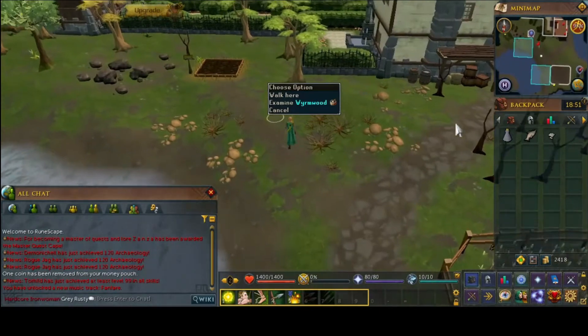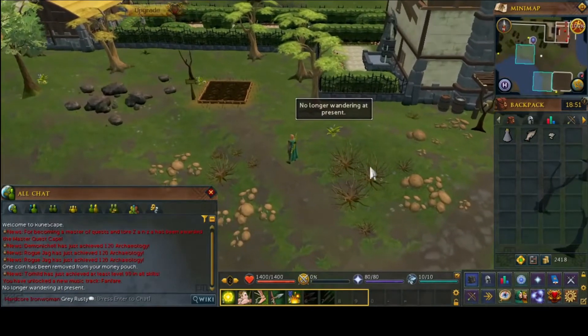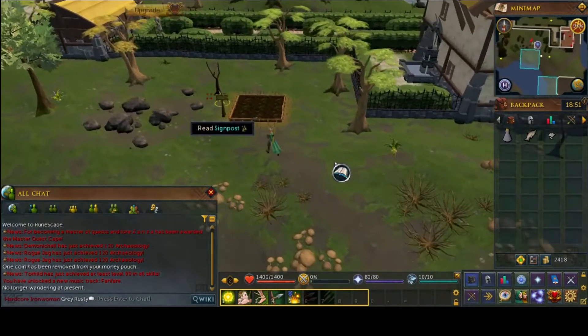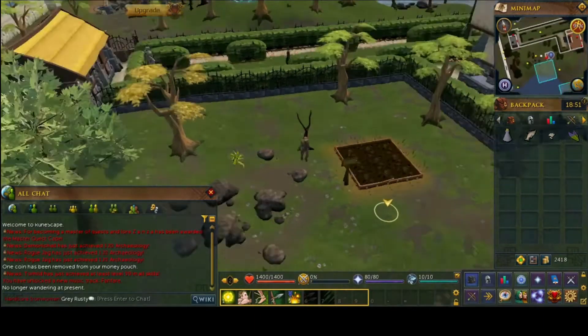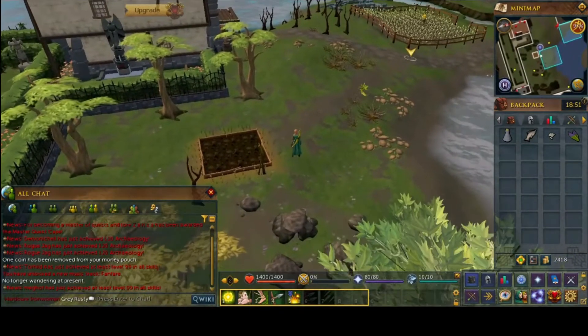Grab some scales and then head a little bit further south, and grab some wormwood from one of these wandering plants over here. Note that it does have to be wandering — you can't grab it when it's standing still, because that makes sense.